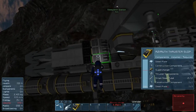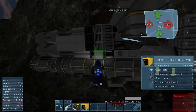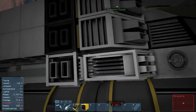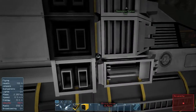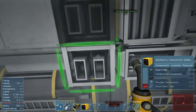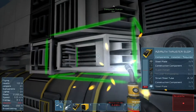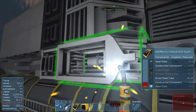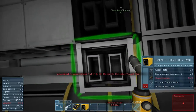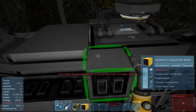I thought everything was all hunky-dory, and I just realized that I'm missing a whole other row of thrusters down here. That's not good. It looks like the Azimuth mod has updated a little bit — the model looks a little different now. As it welds, it turns into a different structure, which is kind of funky. All of these thrusters are requiring superchargers now, which weren't required before. I don't really know what that's about, but we're going to fix that.